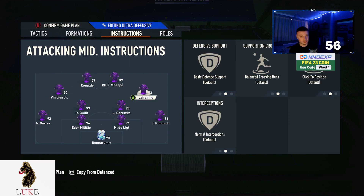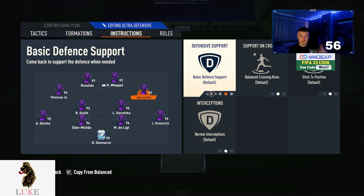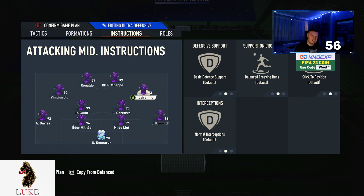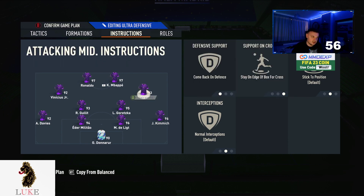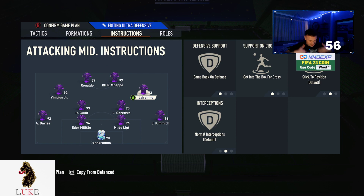For the LAM and RAM, these have changed quite a lot. First, come back on defence — I experimented with basic defence support but didn't like it. I've gone back to both LAM and RAM on get into the box for cross. I had one of them on stay on the edge of the box in a previous video, but not anymore. The more players in the box, the more likely you are to score a goal and get a rebound. So: comeback on defence and get into the box for cross for both.